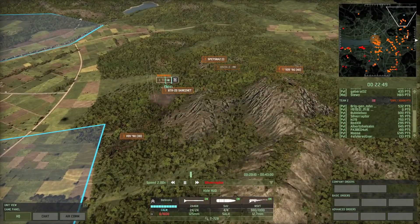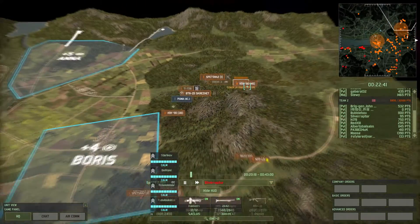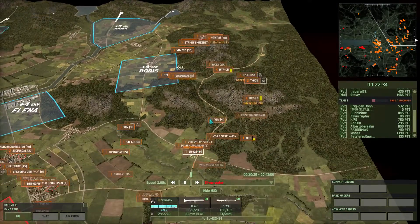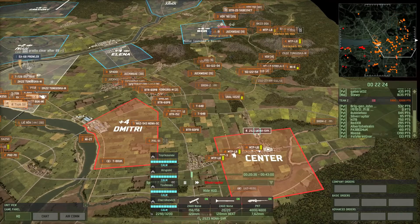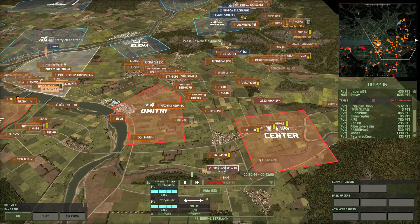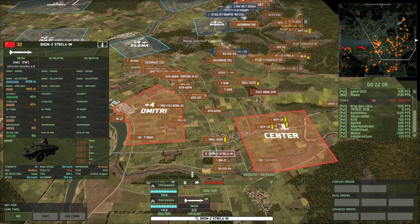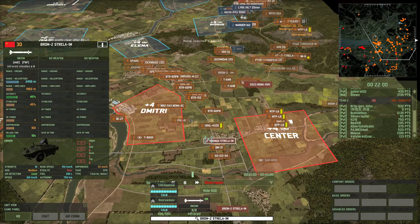Over here on the right, Bubblebox seems to be cut off, but he is still pressing forward, trying to distract the enemy as much as possible. This does spread us quite thin on the right. I bring forward some Nona Mortars to help out, and some Strela 1Ms. These are not the most accurate anti-air, but they are fast and amphibious, so they're pretty decent to have if you want to get them to a position quickly.